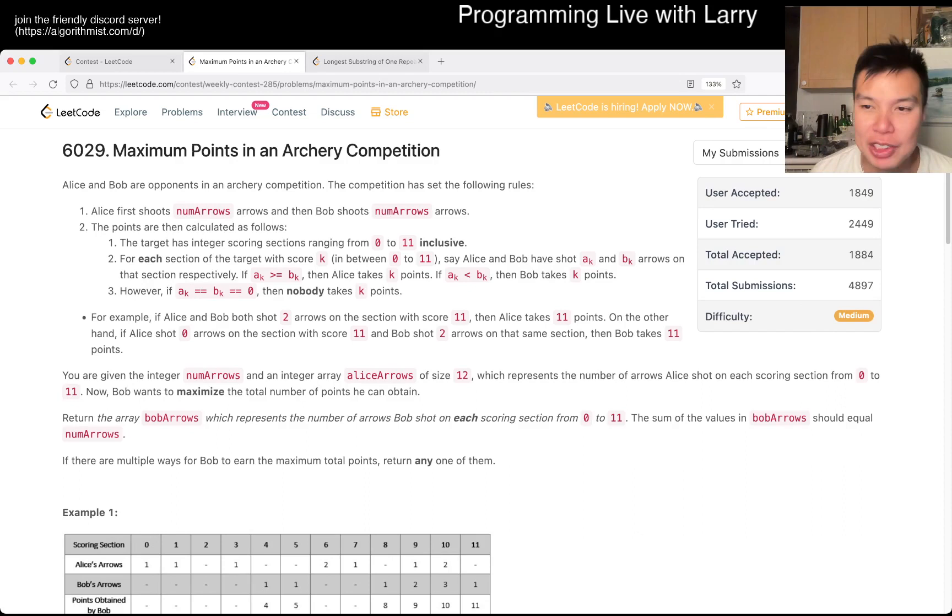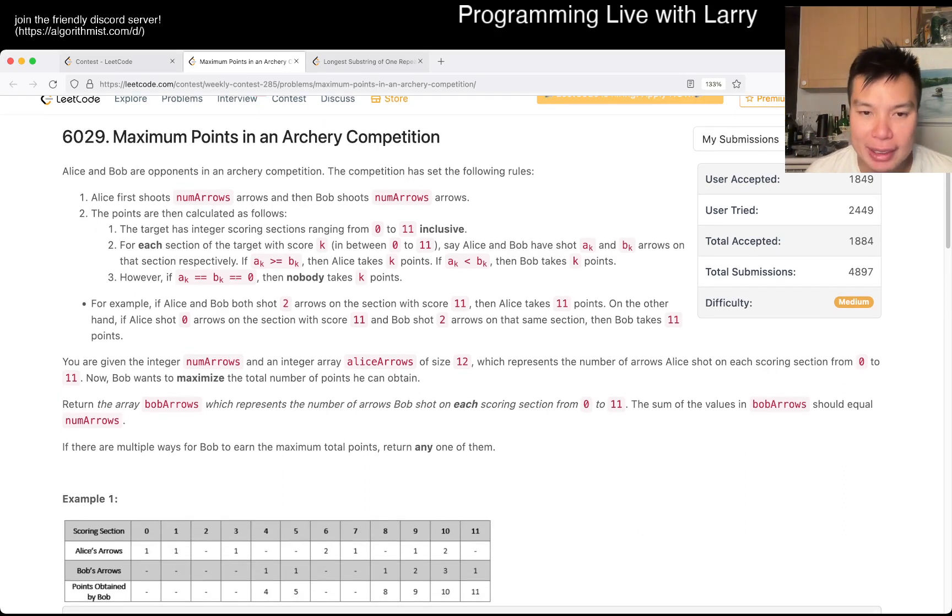This one is actually not that bad. It's basically brute force in a way. The key thing to note is that there are only 12 sections, so you can brute force for every section — brute force either you want to beat Alice or not.